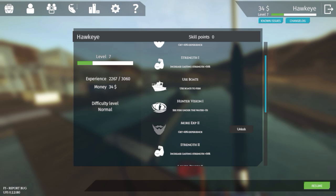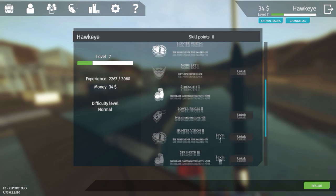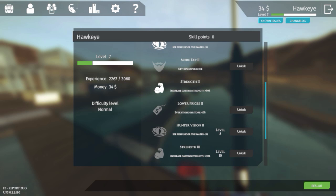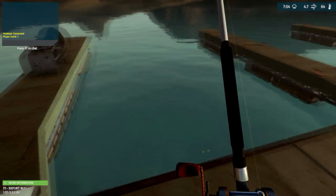Here's the one I'm talking about — Hunter Vision. It lets you see fish underwater for about three seconds. There are different levels: Hunter Vision 1, Hunter Vision 2, and I believe level three is as high as you go. I've put points into casting strength as well. As you go up skill levels you can add these on, and they'll help you find and catch fish.